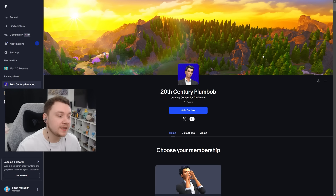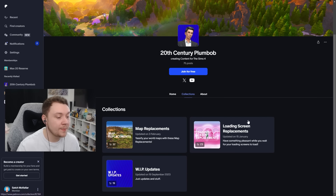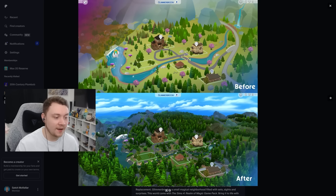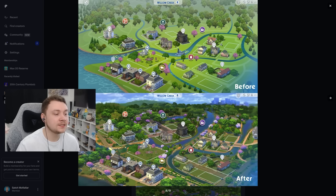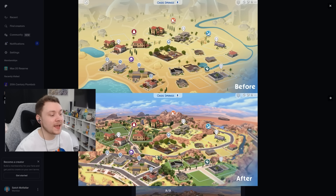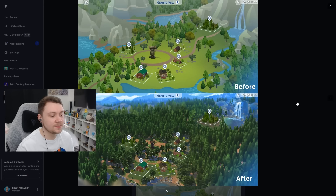The next one is optional: map replacements from the Patreon of 20th Century Plumb Bob — click on Collections, then Map Replacements, sort by Tier and Public. This creator has completely changed every single Sims map. You can see Glimmerbrook from Realm of Magic before and after — they've done this for every world with different variations. It only changes the map screen, not the world itself, but it makes it a lot more interesting. The map screen in this mod also accurately reflects how the world actually looks — in Oasis Springs the grassy areas are shown correctly, whereas the original map shows it all as sand.